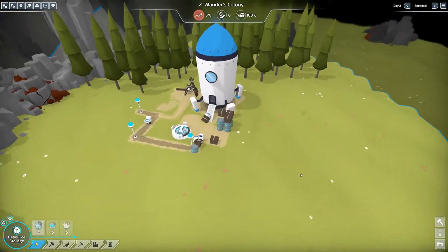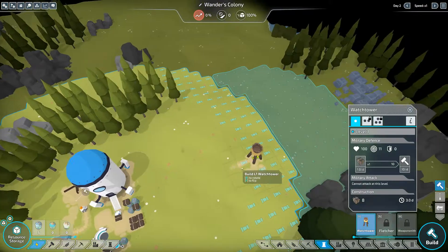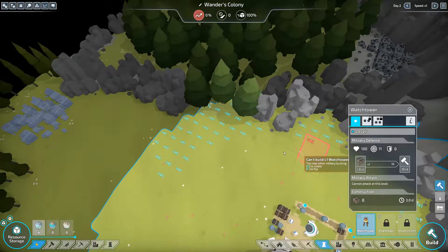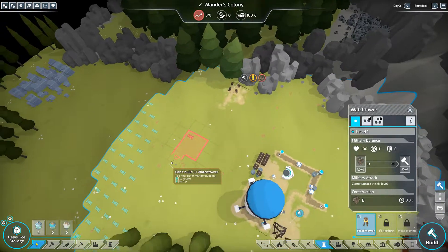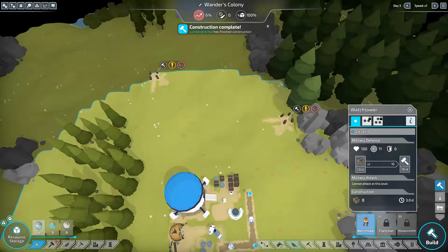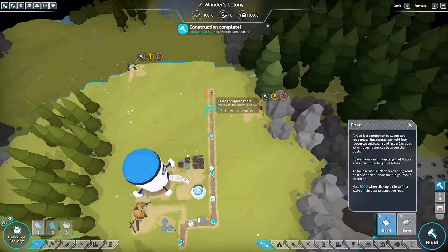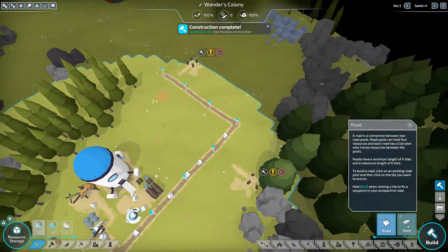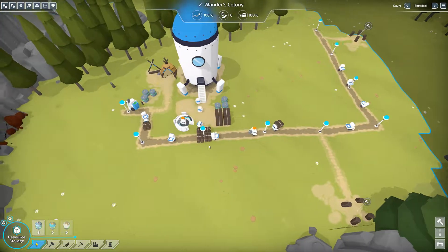The game warns us to expand our borders quickly, so let's do that with some watchtowers. There's our stone supply right over there and looks like coal nearby too. I'll build a watchtower there, and let's start expanding this way - quite a bit of lumber right off the bat, but it'll be worth it to get our borders expanded.